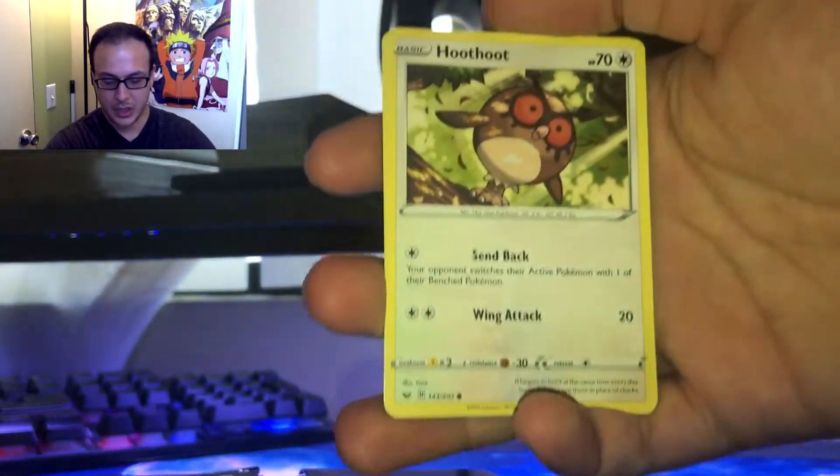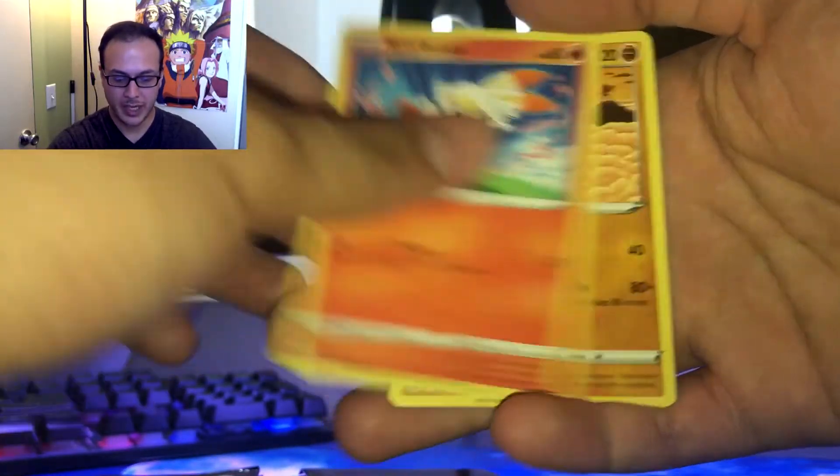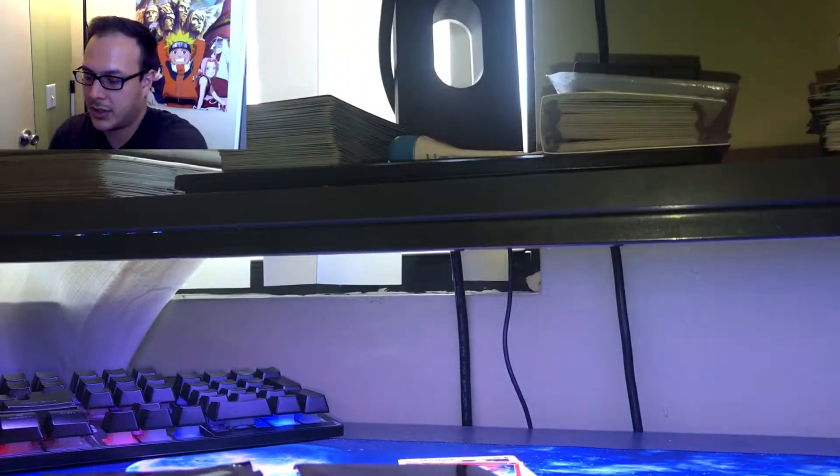First pack — magic, right? That's what everyone says. First pack magic. Hoot Hoot, Score Bunny, and a Hitmonlee. Put these with the good pulls.